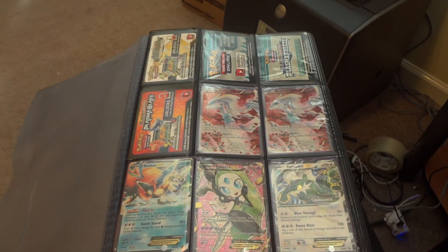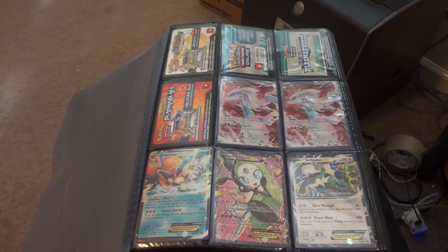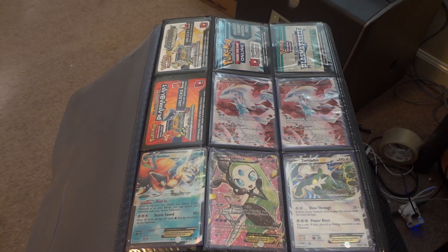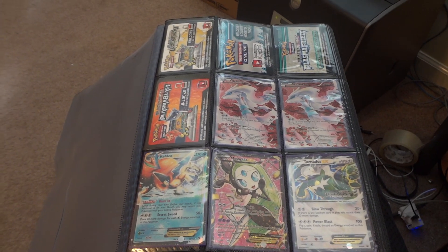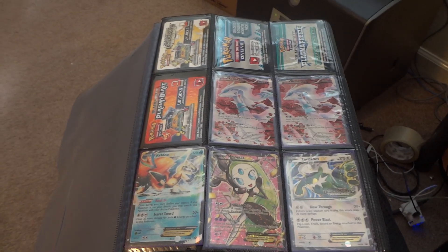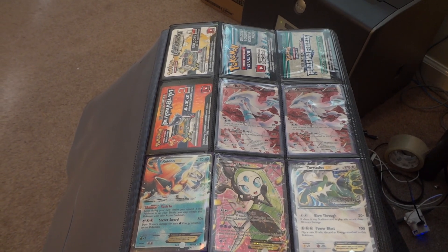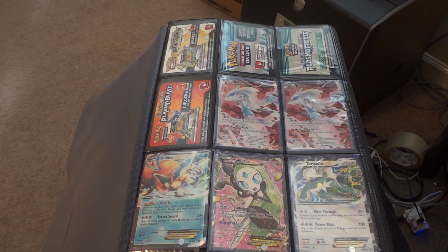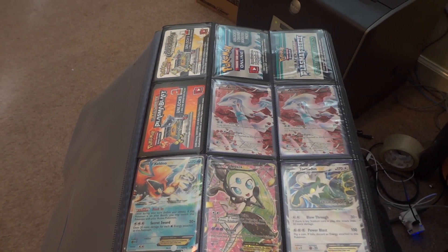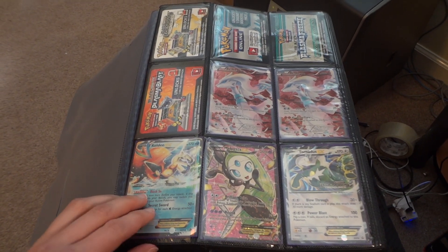I've got some code cards that I'm showing just because my stock is renewed again — for quite a while I was fresh out of codes. What I'm doing is $0.50 for any of the plasma set codes, so the ones you see in Legendary Treasures, all $0.50. The older ones for the Black and White base sets are $0.25. I think I've still got a handful of those, so just let me know if you're interested and how many you want.